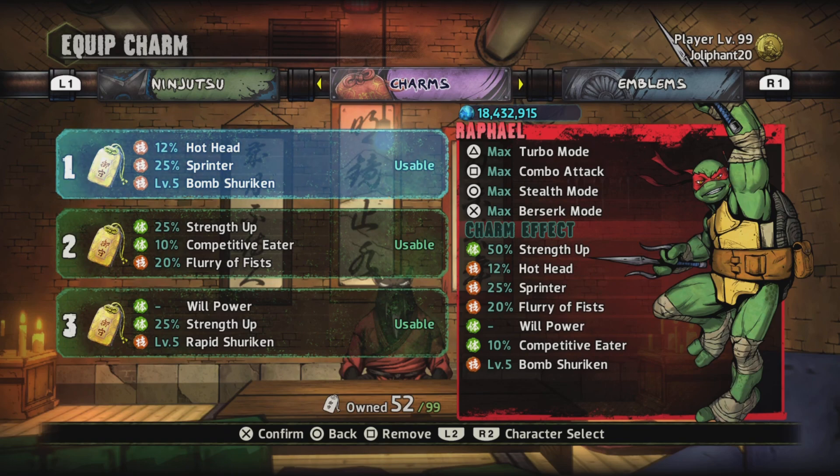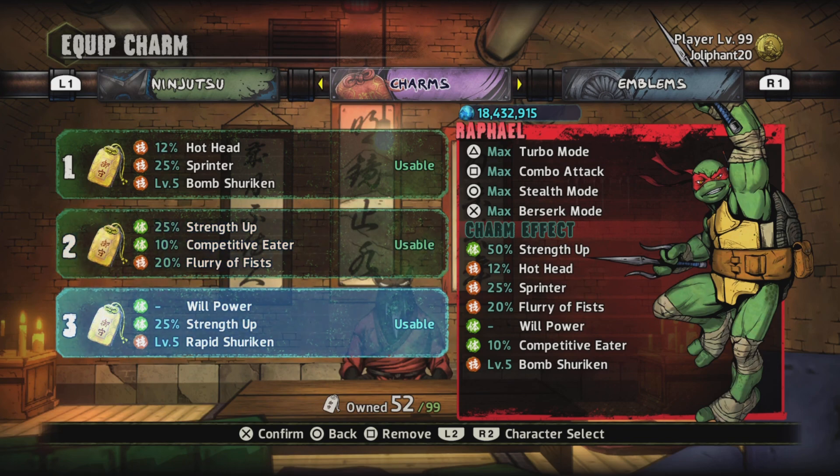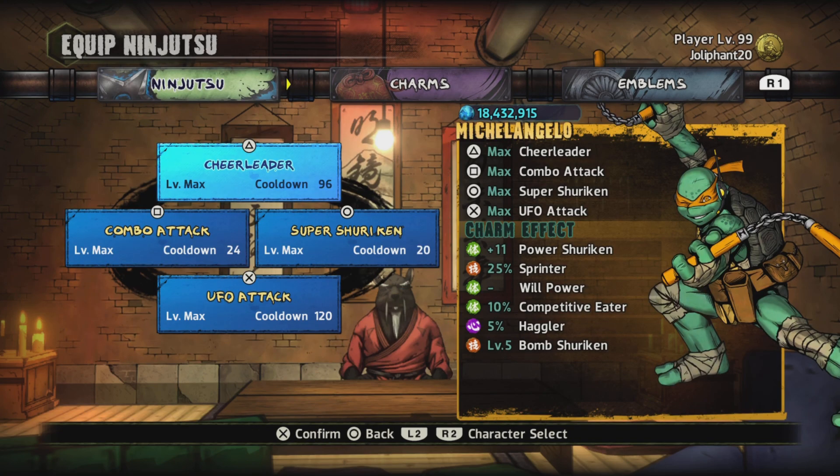Moving on to the charms we're going to use: Hothead — what Hothead does is it lowers your ninjutsu cooldown. We're also going to use Strength Up, and Fury of Fists. Fury of Fists is basically combat speed, like how fast you can hit enemies. We're also going to use Willpower and Strength Up again.